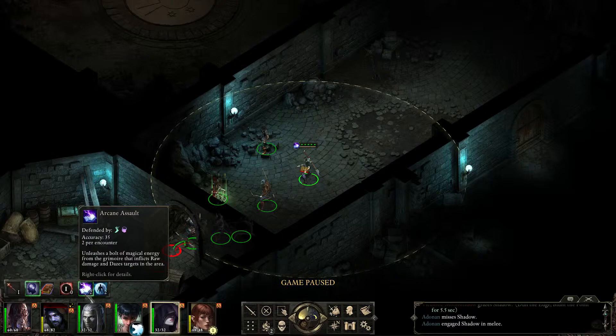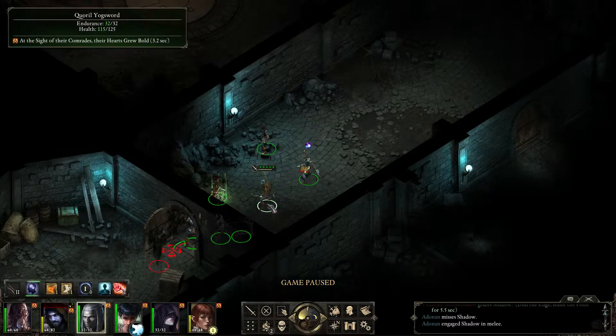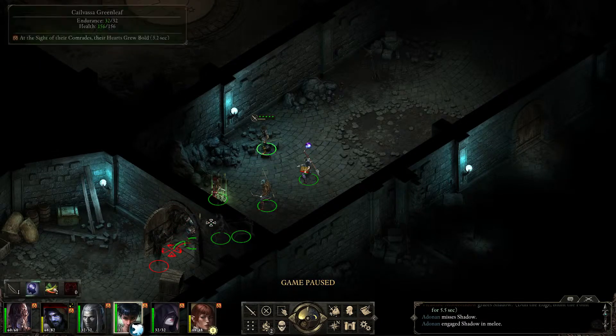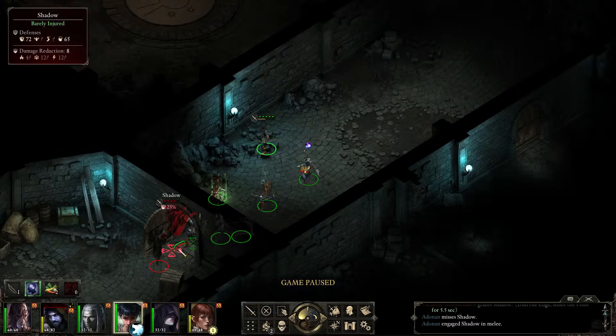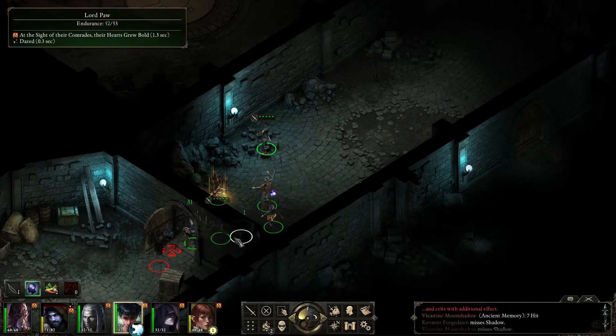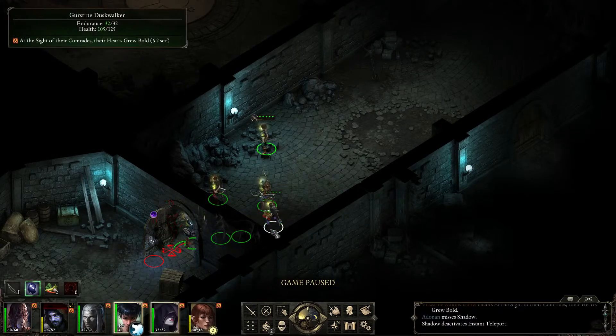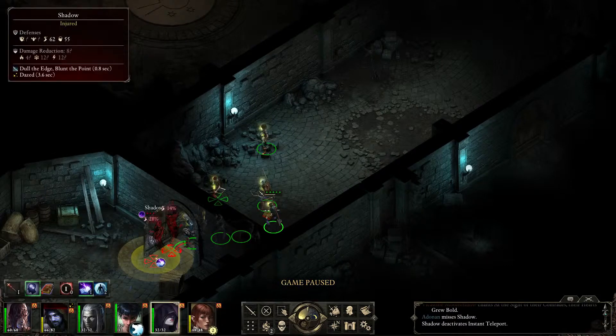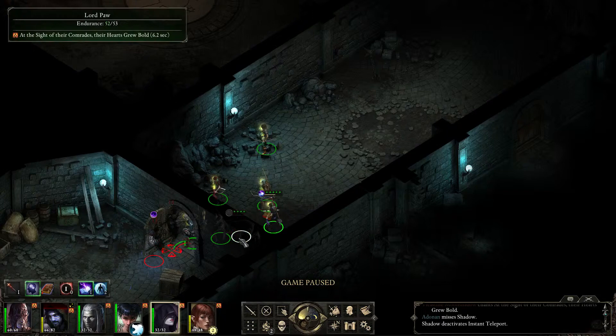With the arcane assault we're going to daze and damage them. The rest will be done with ranged weapons and stuff. As you see, even our high-accuracy ranger Kelbasa has problems hitting them - they have pretty good defense.